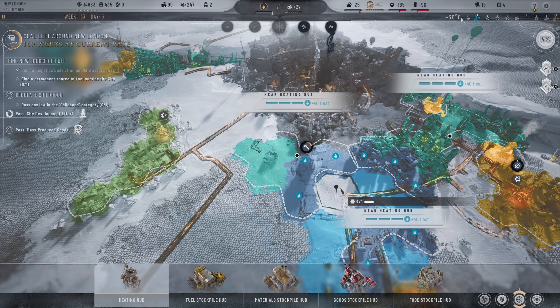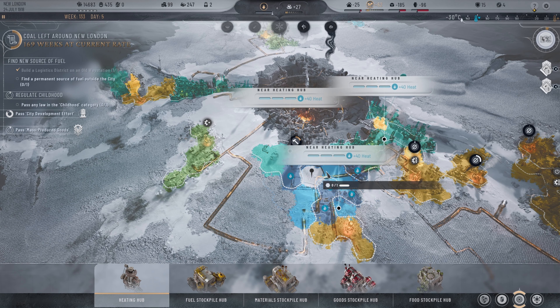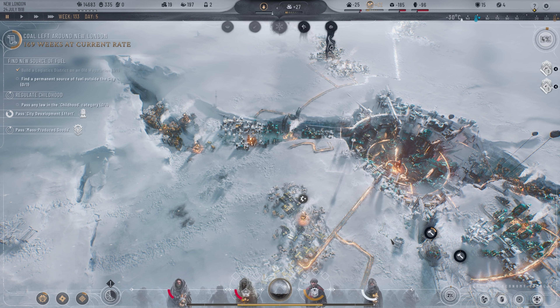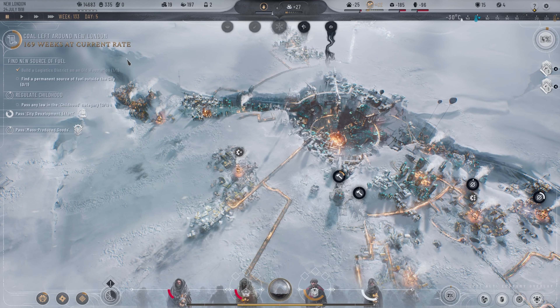Let's do a heating hub and see how it's going to heat up this entire zone here. We may place it right here — at the moment we don't necessarily need it but the housing isn't built yet either.